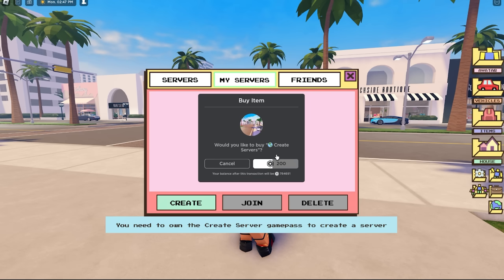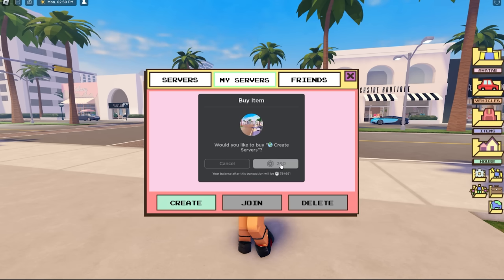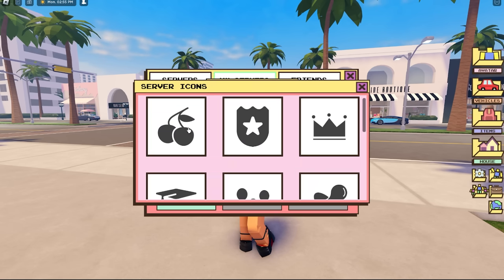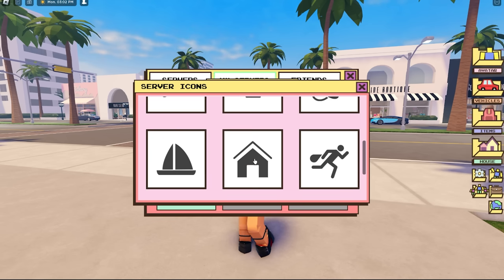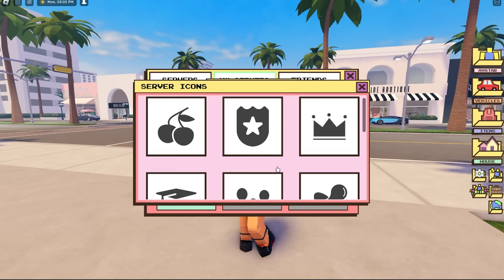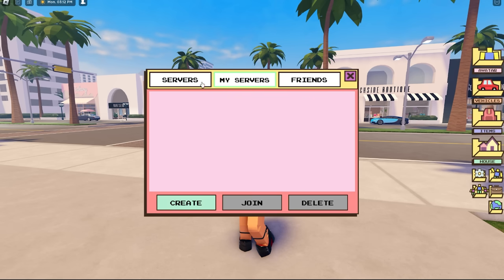So to create your own server, all these people have paid for the game pass. Let me buy it and see how it works. Click 'Create' and you can choose the icon — there are cherries, a crown, a baby dummy, a family one, school, a boat, a house, running, and an airplane. Then you set your server name, like 'FeeBerry', and people can come join you. This is really good!